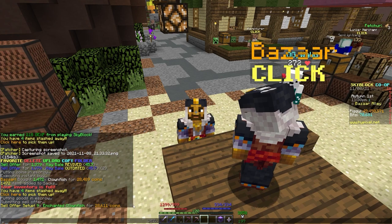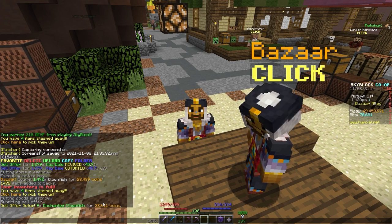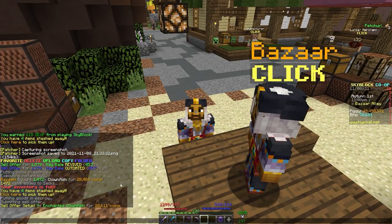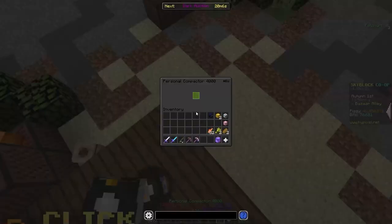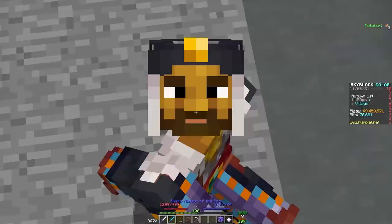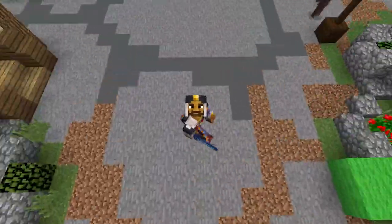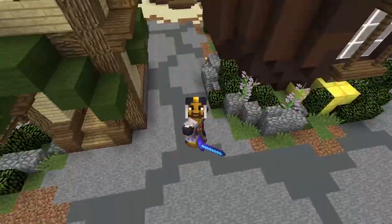Hopefully you'll make more profit — I'm doing this at a non-ideal time. There must be a few people doing this because the prices changed a little bit since I first started looking into the flip today. But as you can see, there is a bit of a price disparity. Especially if you're doing it en masse using a personal compactor and putting your Enchanted Clownfish into there, you can make quite a lot of profit. I highly recommend you check out Clownfish as a money-making method using the Bazaar.